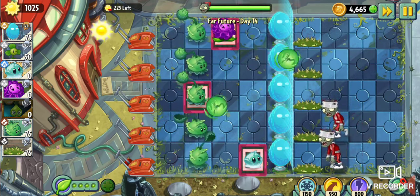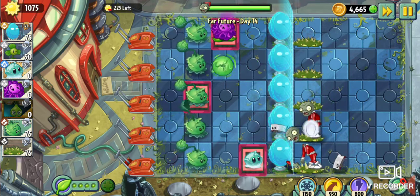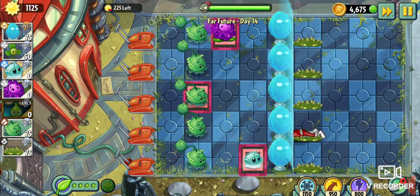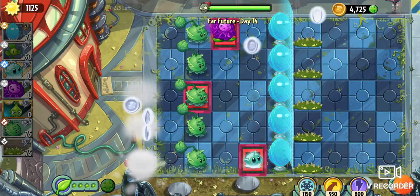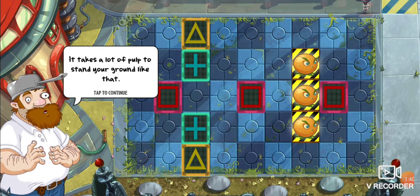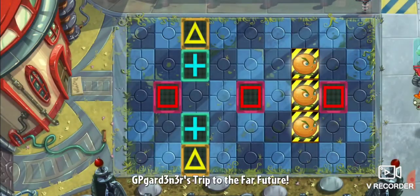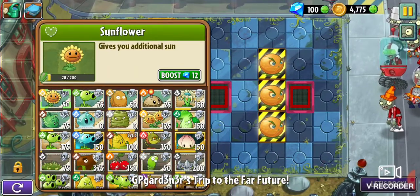I'll finish off these bucket heads with Spikeweeds. We'll replace your heads with heads of cabbages — that's what I'm talking about. Let's grab up that money. Okay, there are a lot of tiles here and these Citrons are in danger. Takes a lot of pulp to stand your ground like that. Oh my god, this might just be pretty tricky. I have to protect them at all costs.